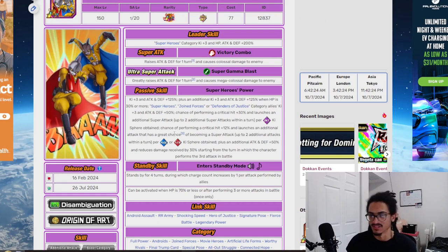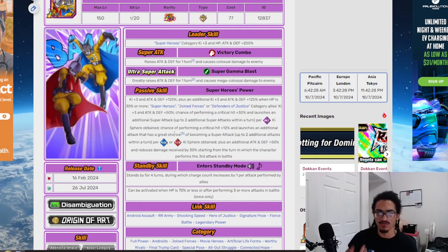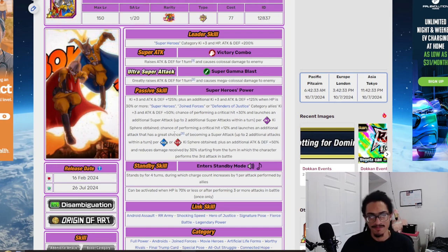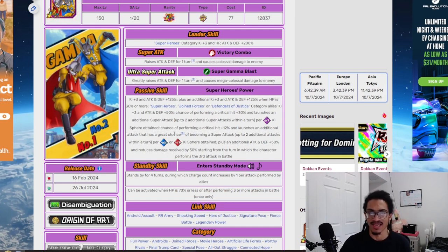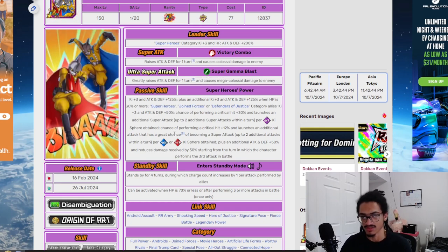What they do well is supporting — they give monstrous support to three specific categories. They can get up to four-plus supers: their first super, two additional supers from their passive, and one more from the additional super potential system, plus 30% damage reduction. That's their full output.